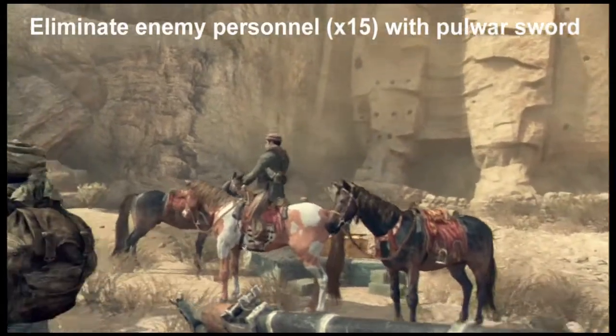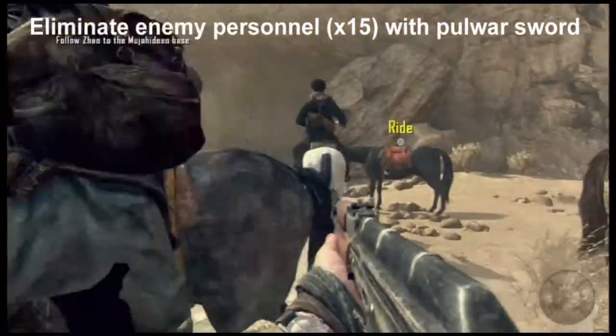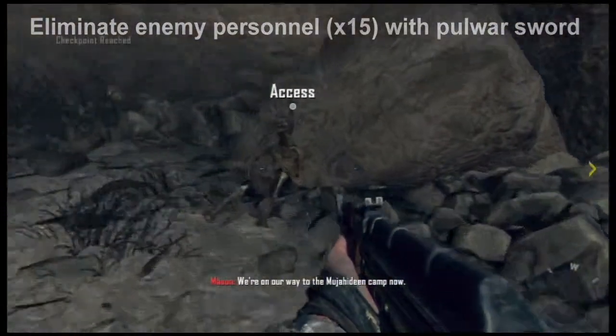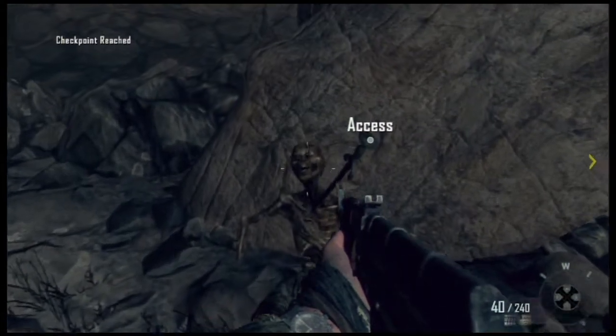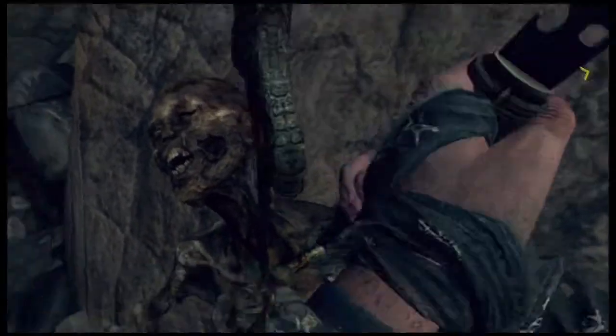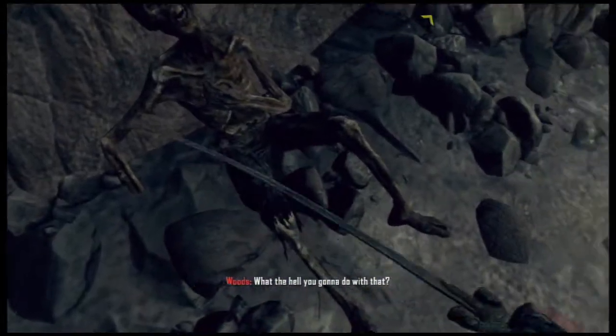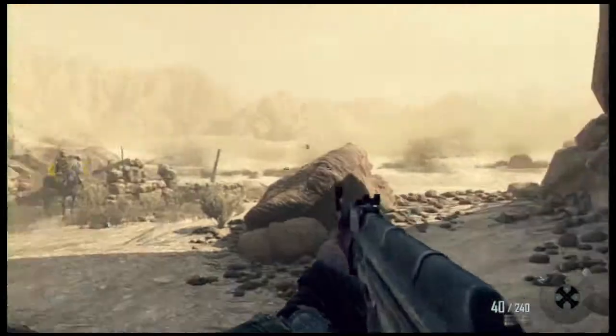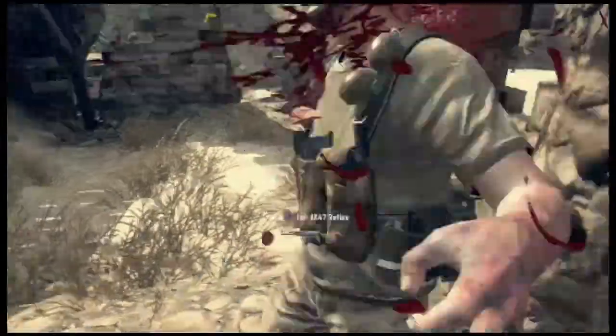First we want to get 15 enemy kills with the pole or sword. At the start of the mission when you're told to mount the horse, ignore that and go straight into a cave that's dead ahead. There's a sword lodged into a dead corpse and you just use the access kit to pull it out. That's your upgraded melee weapon. All you do is kill 15 enemies with it and that is your first challenge done.